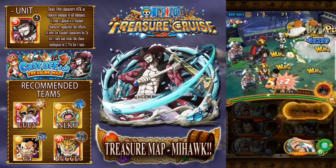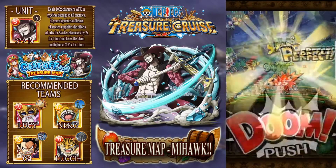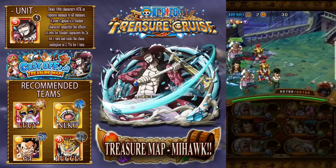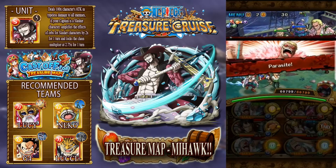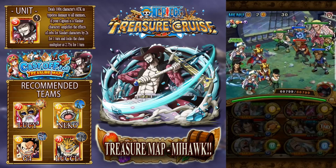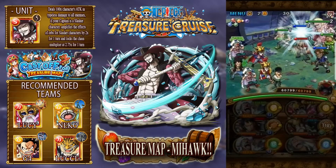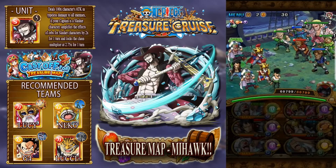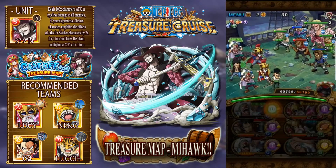My original team to take down Mihawk had V2 War on it, but it got to the point where if I wanted to still use a Buggy friend captain it wasn't enough damage. So I had to get around that somehow - what I did was exchange it for Cavendish. I thought I'd try my luck with an orb shuffle that did not go in my favour.